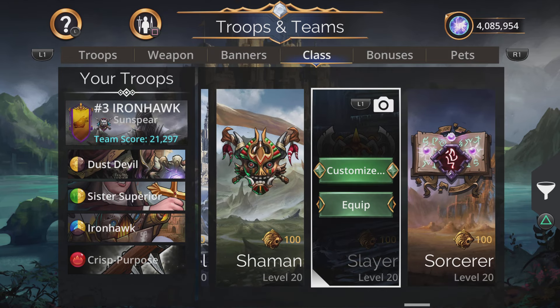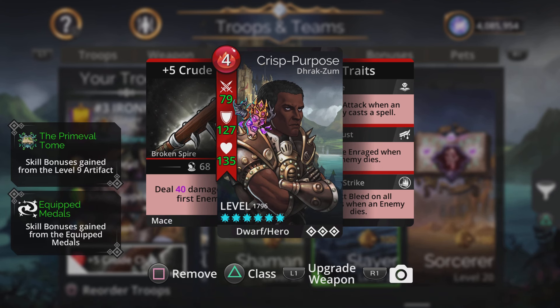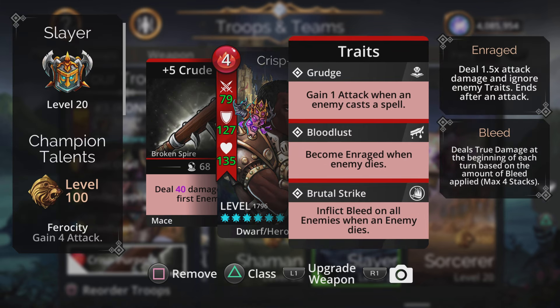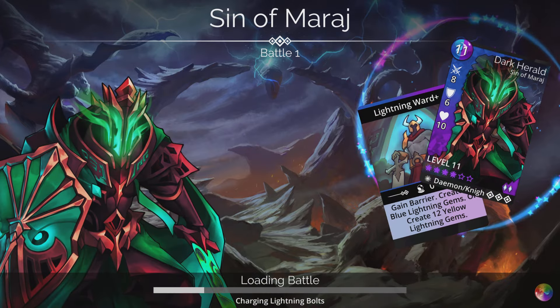The reason we need Slayer is because of its Brutal Strike final trait, which inflicts bleed on all enemies whenever an enemy dies. This lets you kill through Explore 1 — especially in kingdoms like Sinnrath and Dragoom — in one turn. Even if the enemy matches a gem, you'll kill them on the second turn. It's a good number three pick. The two other teams are more consistent, but this team works well if you only have one Iron Hawk, specifically for Explore 1.